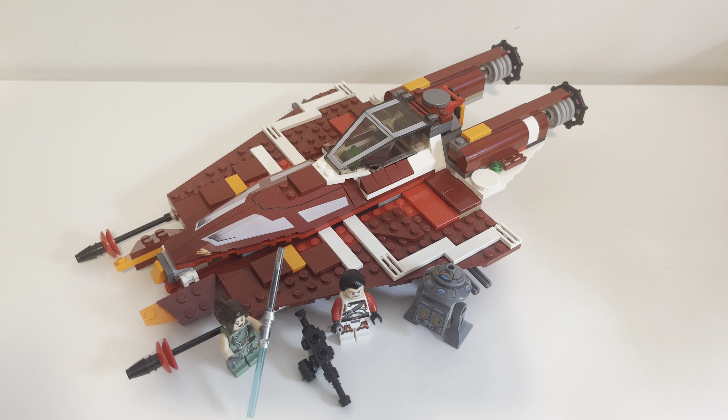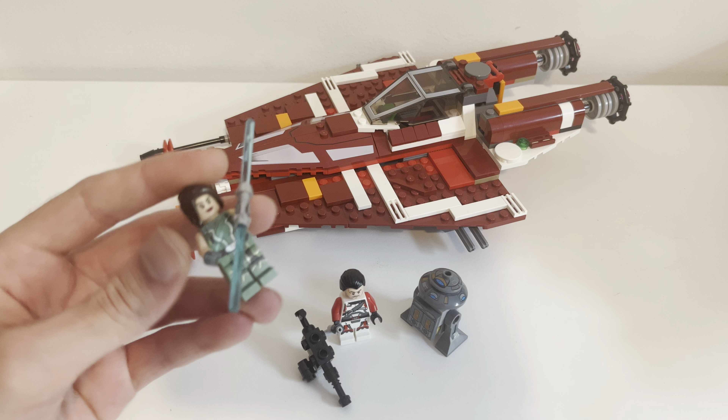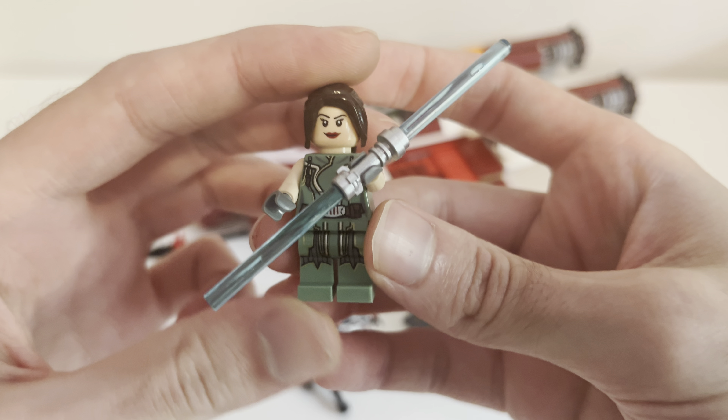It comes with three minifigs. We'll take a look at them first and move the ship out of the way just a little bit — it's a really epic ship. You get three exclusive characters. One of them is the Jedi Master, Satele Shan.